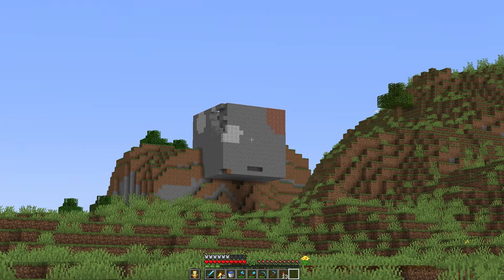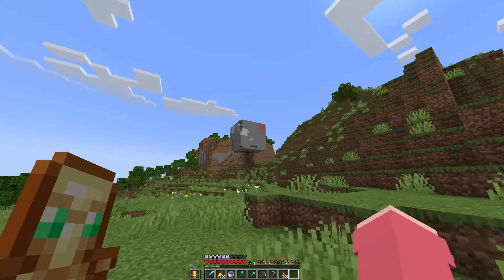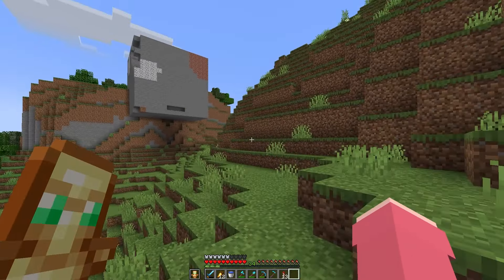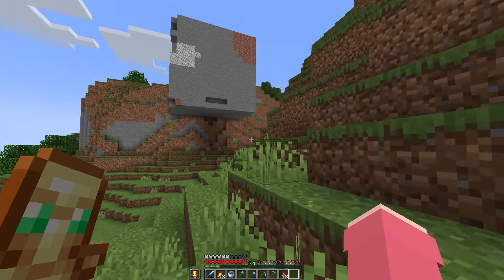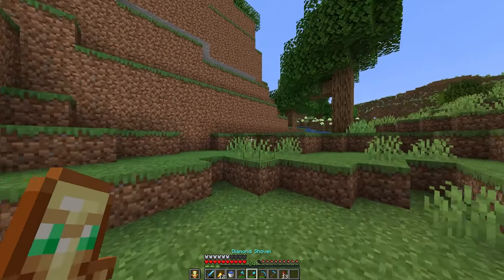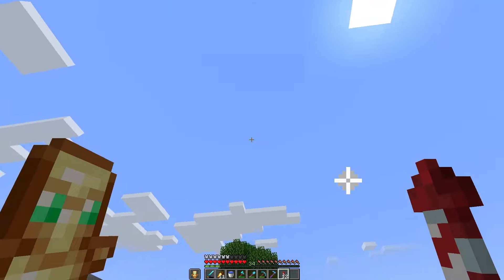Today we're just going to take a look inside of the cube, because one of the comments on the last one was maybe it's like a mob spawning room inside of it, and that's what's going on — why it's acting up. Which makes some sense to me. So we're gonna get up there and break into it in a few spots.